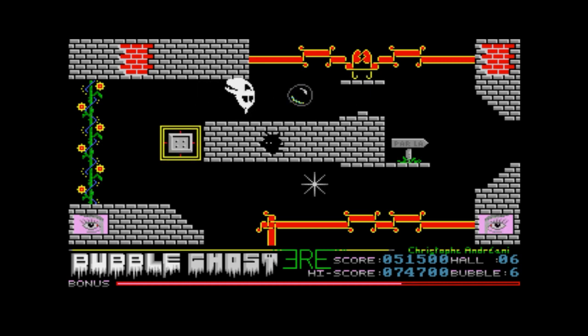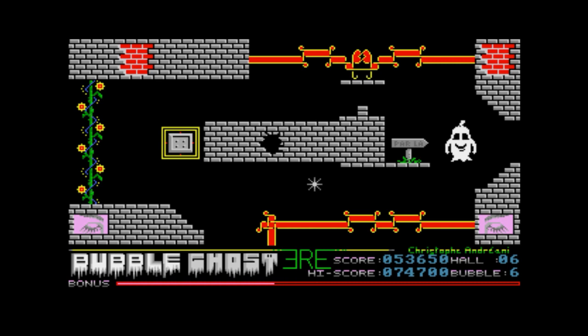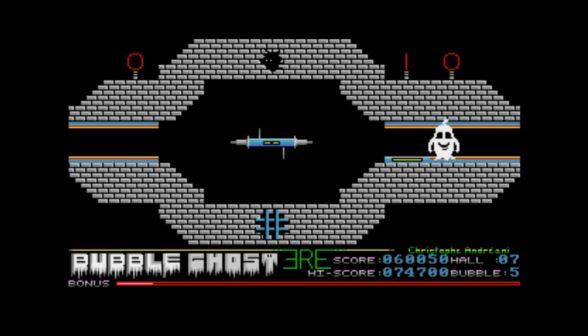The first hall has a surround of grey blocks with Bubble Ghost and his bubble floating in the middle of the screen. To the bottom is a colourful ERE sign and the game's title. You have five lives with your score written across a small black bar. There's also a red bonus status bar at the bottom which shrinks the longer you stay in the room, reducing your overall bonus points if you manage to make it through. There's no time limit to each hall so you are free to do as you please. To the right is a small chamber filled with moving gripping claws — a good example of the type of traps and puzzles you need to get past later on.